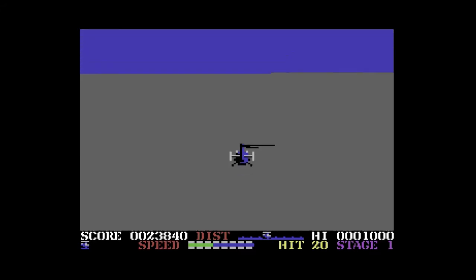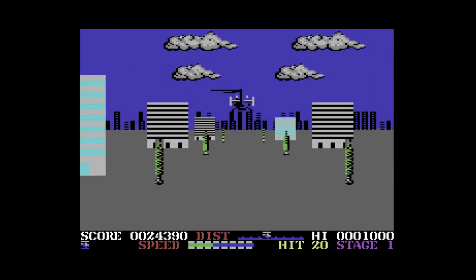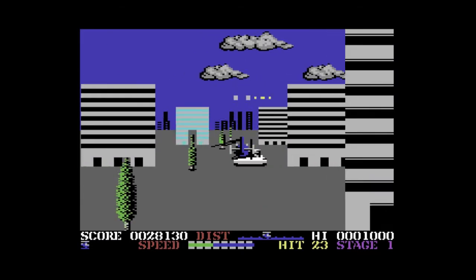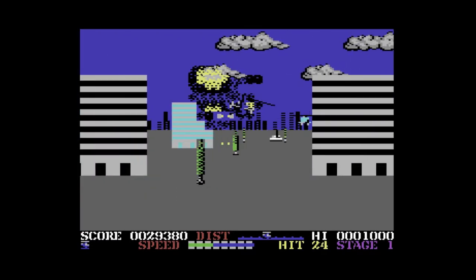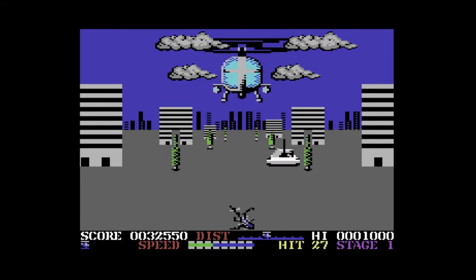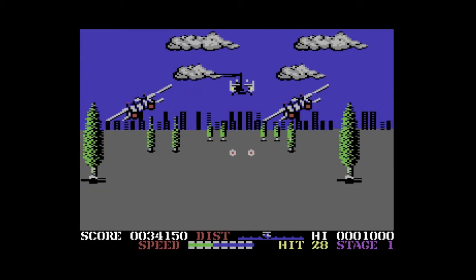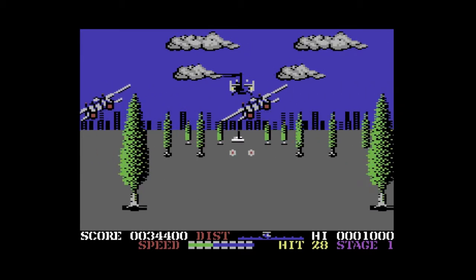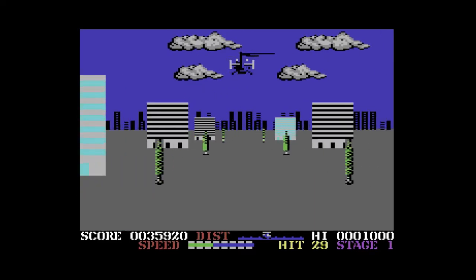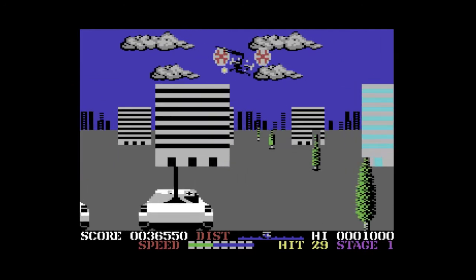You could zoom in and out on levels and things. Now this is basically a space area type level, and this is where things really do get impressive. For Commodore 64 this looks absolutely amazing. How it does all the sprite scaling is incredible. On the second level — which unfortunately I don't get to in this video — the sprite scaling is so impressive, I was just gobsmacked. This is really technically a very impressive port.